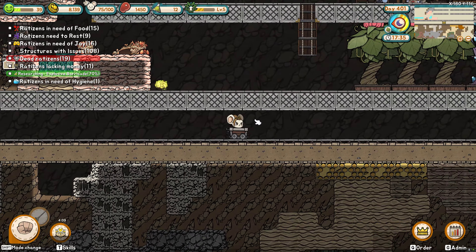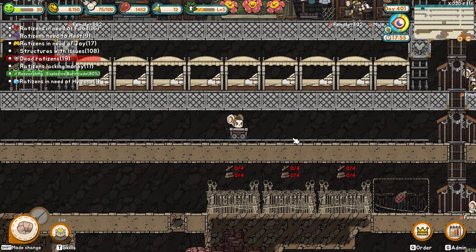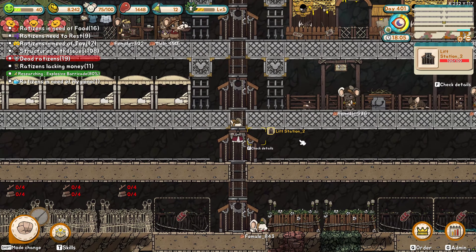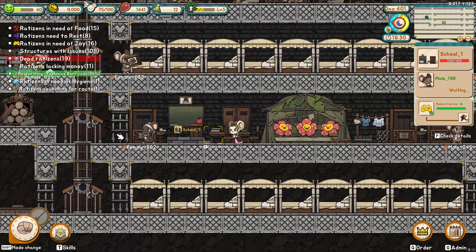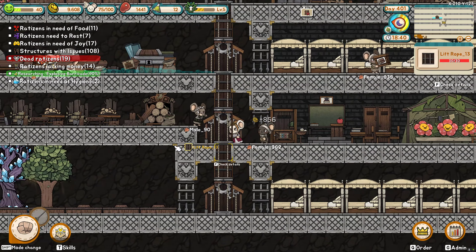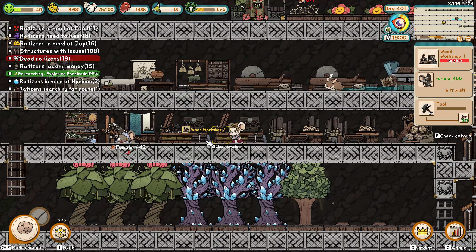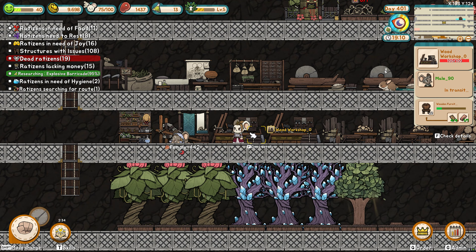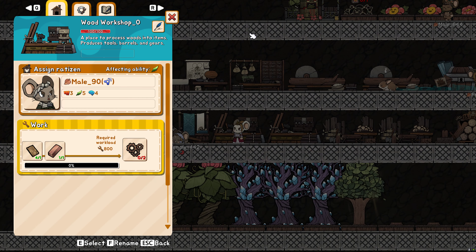Let's see if we have enough cogs to try out our new engineering workbench. Let's turn off furniture production so they're only making the cogs — I think that's the way to do it. Why are you hungry? Go get food — I literally have more food than I care to admit.